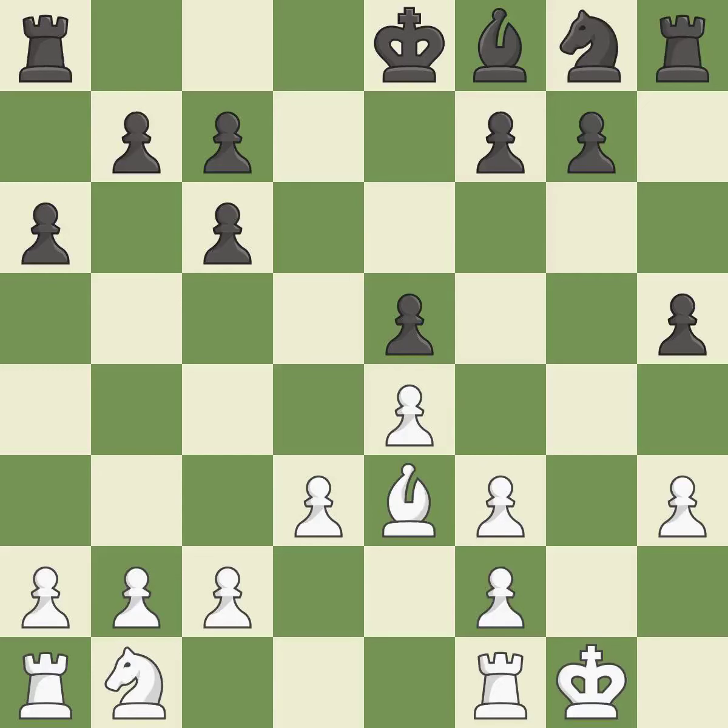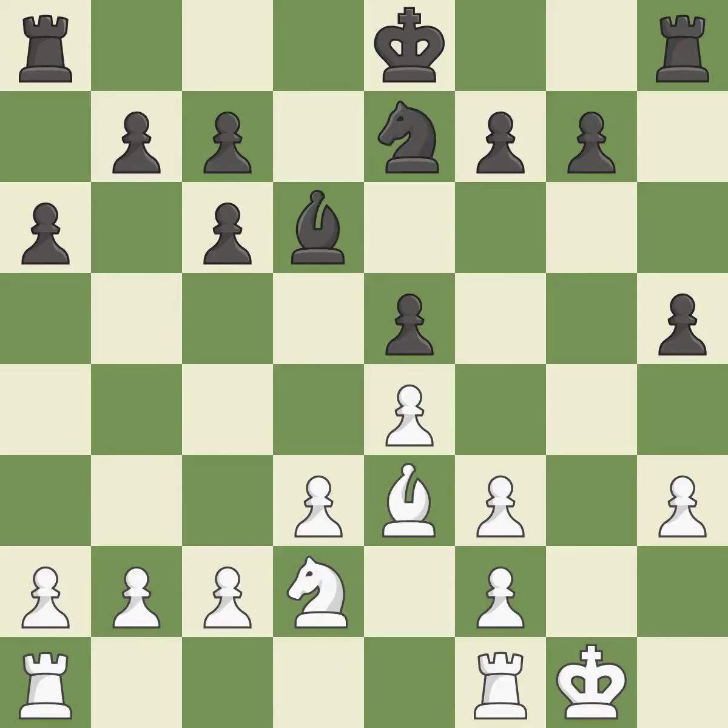The bishop backs off. Developing a bishop from its initial square activates it. This connects the rooks, which helps them coordinate together in the future. A knight moves out of its beginning square and into the action. This is the final book move.